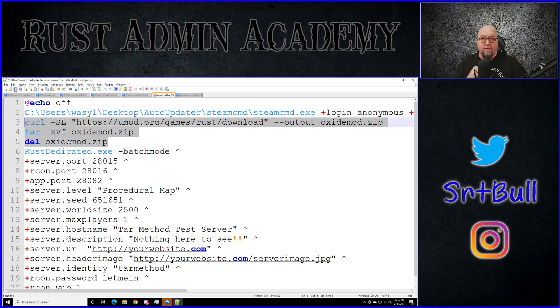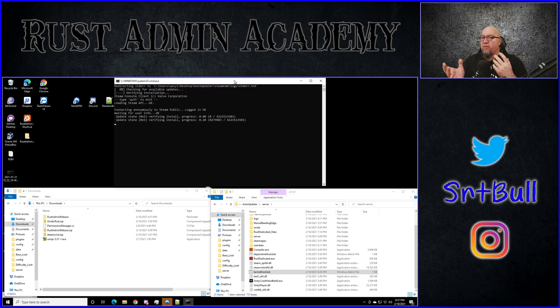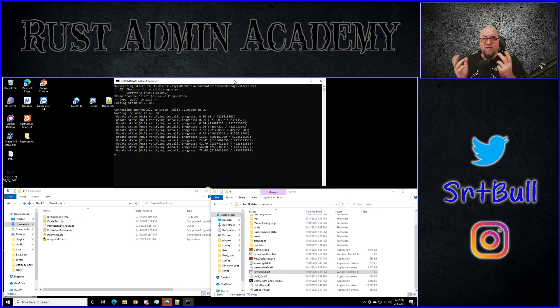I've saved the batch file and added a couple of pauses so I can explain what's happening as it runs — don't put pauses in yours. So this is the Tar Method running right here. As you can see it has logged in anonymously to Steam, it's checking for an update, and because I have the validate line it's downloading a new version regardless. We'll just wait for this to finish — and now it says 'Success: App 258550 has been updated and installed.'